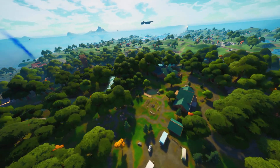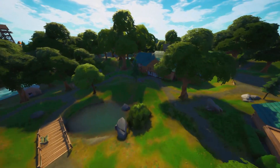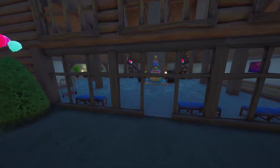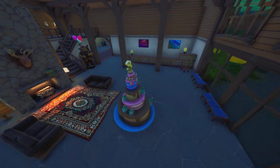The last location is going to be at Weeping Woods, and you guys can see here it's right in the main building. Thank you so much — if you want to leave your Epic Games name in the comment section down below for a chance to win some free V-Bucks, remember to like the video. I hope you guys have a really good day or night depending on where you live. See you guys in the next video — peace out!